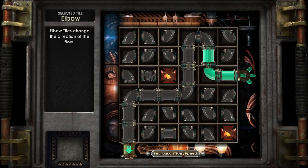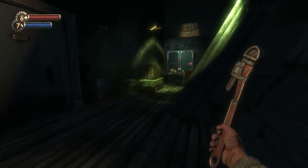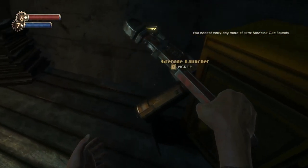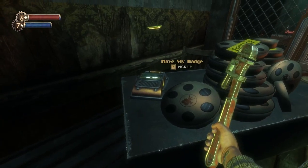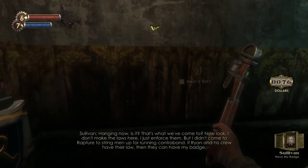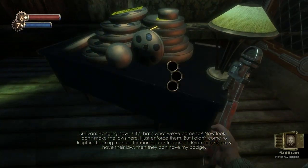That was very close to me not being able to finish it the way I was trying to. This will just let us walk through here without a problem. Machine guns, grenade launcher ammo — ammo is always nice. Have my badge hanging now, is it? That's where we've come to now. Look, I don't make the laws here, I just enforce them.